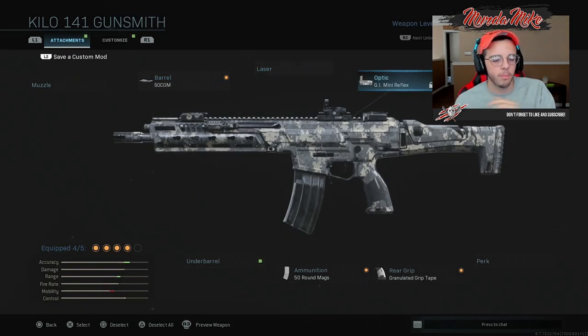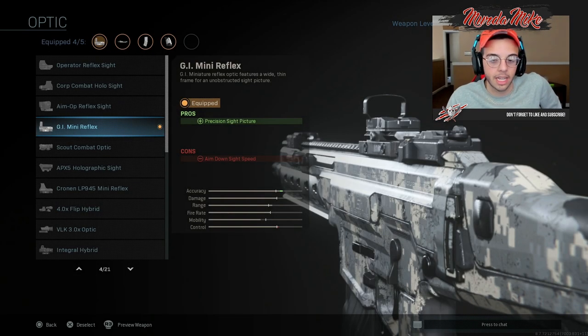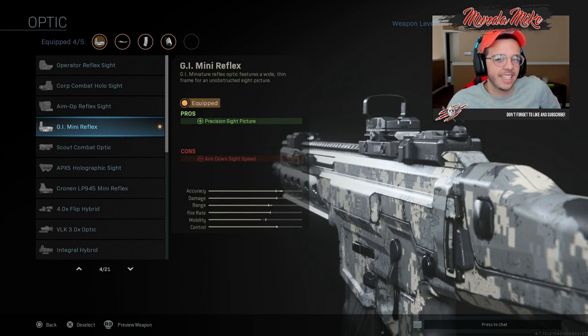The weird part is that the Kilo's iron sights don't look anything like the ACR. We are modeling the ACR from Modern Warfare 3 — the one from Modern Warfare 2 had a fire rate that was a little too slow, and there isn't really anything in this game to model that. The iron sights just don't look like the Modern Warfare 3 ACR at all. I like using a red dot anyway — I don't feel like it slows down my aim-down-sight speed too much.